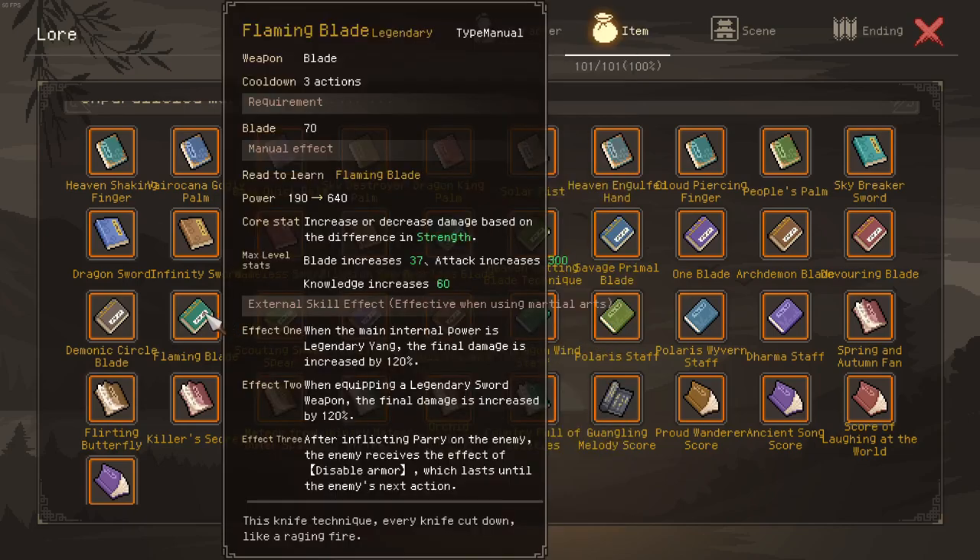Another example is the flaming blade. Effect 1 grants 120% damage, effect 2 grants as well 120% damage. So you are inclined to think it would be 240% damage total. However they are multiplicative once more, so you end up with 384% damage.